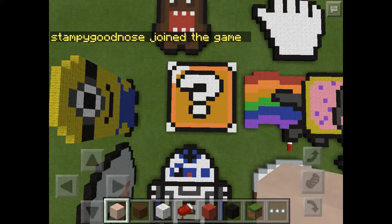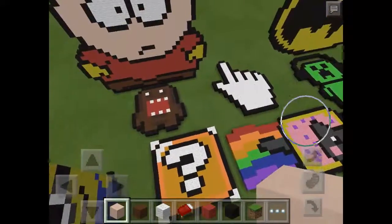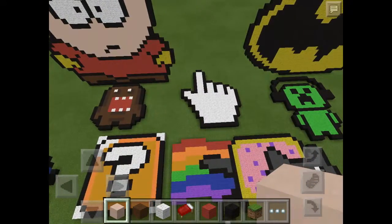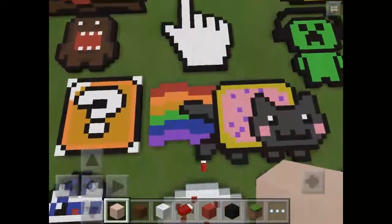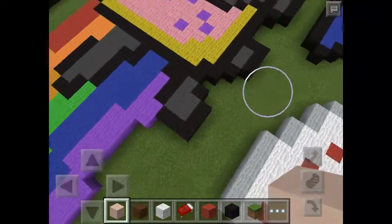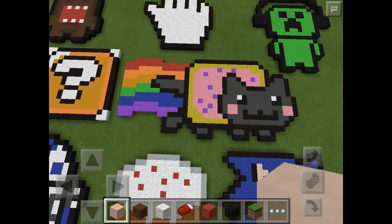The person I'm being joined with, StampyGoodnose, actually hasn't got a YouTube account yet, but he will be getting one in the future — it's going to be very soon, near his birthday in March. Then we have an arrow, like from a computer cursor — I have no idea why I built it, really. Next we have Nyan Cat. That was actually pretty impressive — I like all the colours and detail, it's so cool.